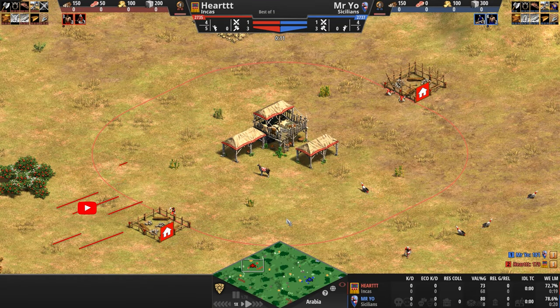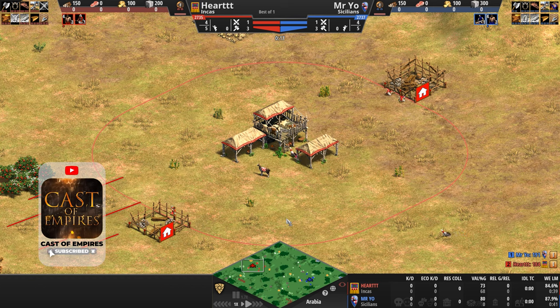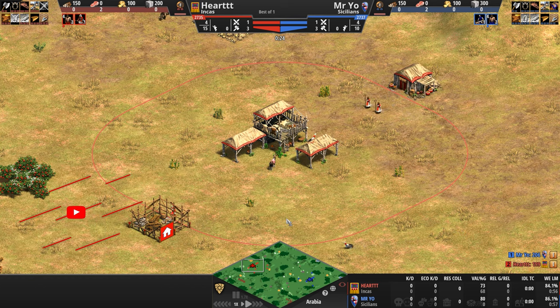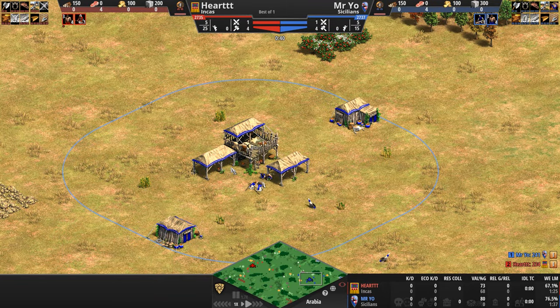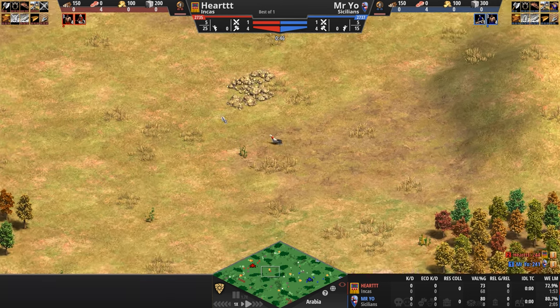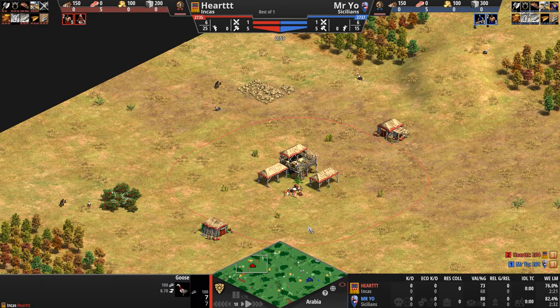Hello everyone and welcome to another high-low game of Age of Empires. Today Toronto's been hit by a heat wave, so windows open, fans on. We're watching Heart playing as the Incas in red take on Mr. Yo playing as the Sicilians in blue. All the players herded their herdables, explored their immediate surroundings with scouts, and are trying to get up to Feudal Age ASAP.